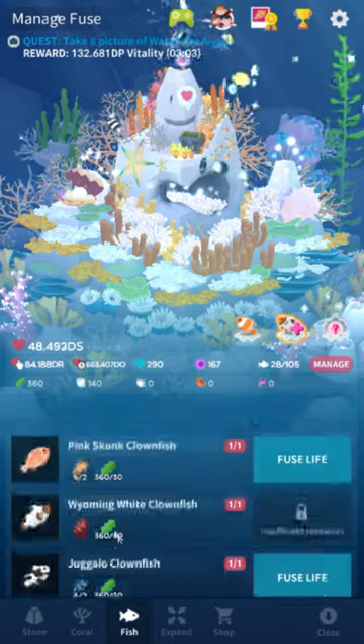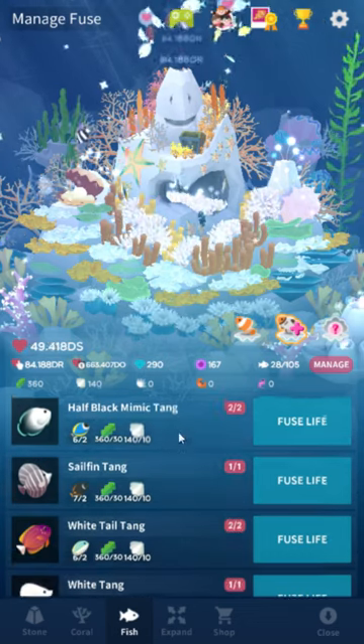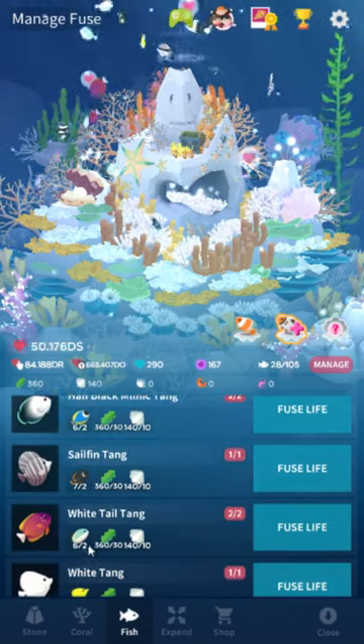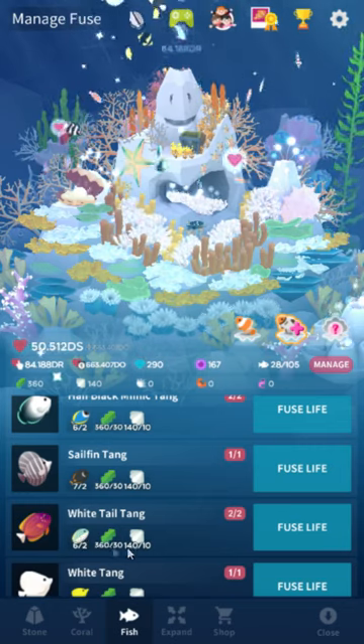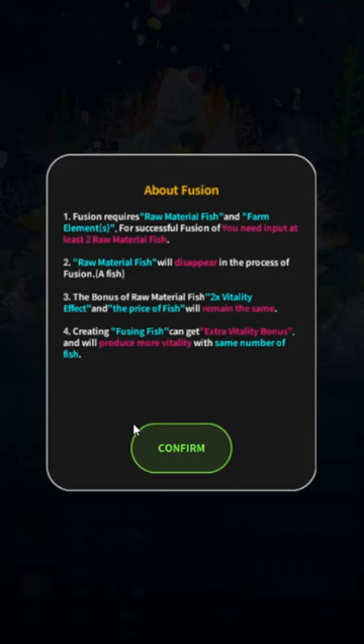Once you've got your materials and your main fish, let's go ahead and make one. I like this white tail tang. I've got two clown tangs, more than 30 seaweed, and more than 10 clams. So I'm gonna fuse.